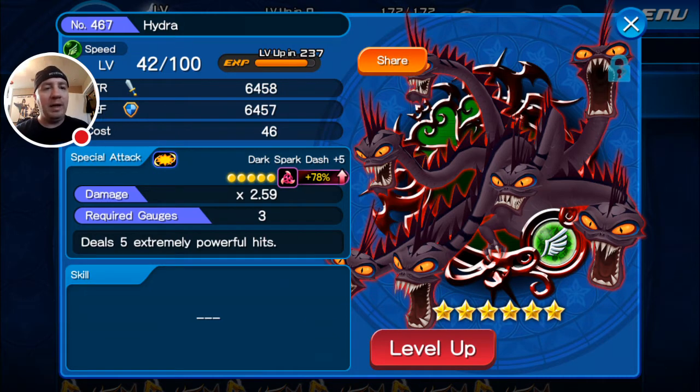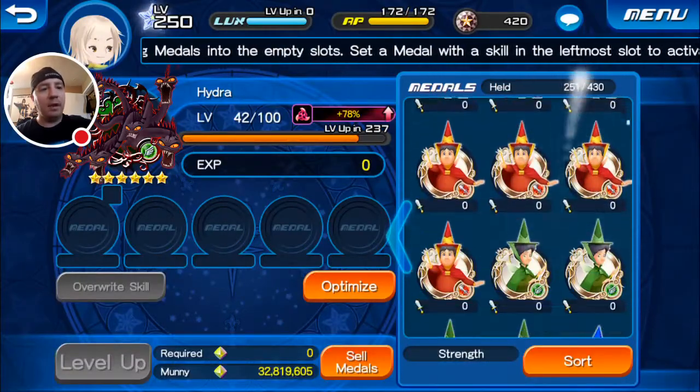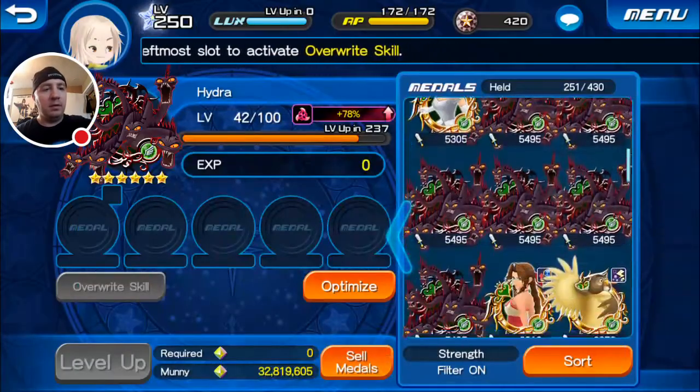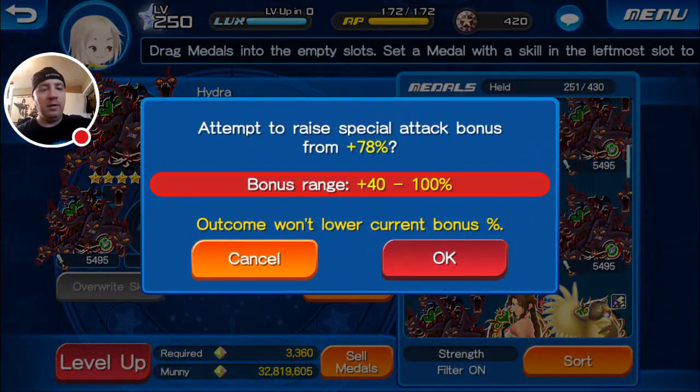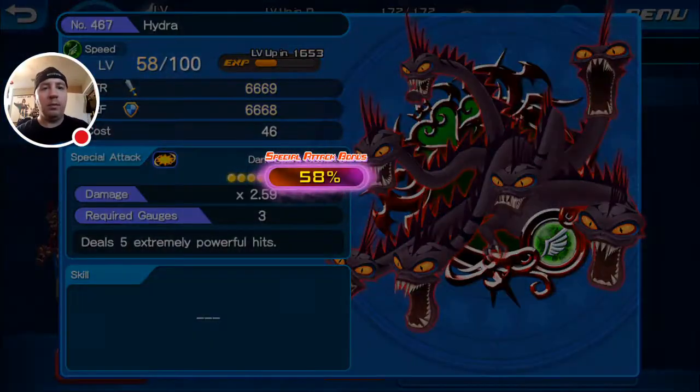I'll probably use him later on once I get him situated, and I'll switch him in and out with Sephiroth or another AoE depending on the enemy setups. Groups of enemies, I'll probably have him in there. We're going to have six tries to guilt him up to 100%, or at least the really high 90s — that's what we want. So here we go, let's see what we can get off of our Hydra. Pretty sure by the end of this he should be at level 100 as well, so double the benefit for that one.